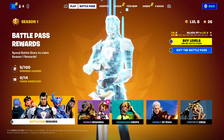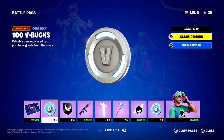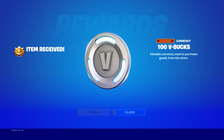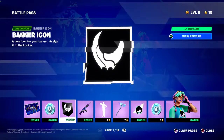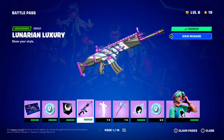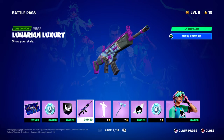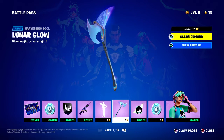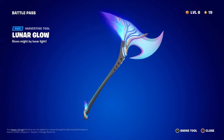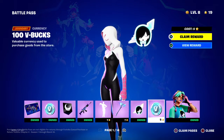Okay, clicking that and going through the Reality Zero loading screen. Hunter V-Bucks — I'm gonna claim this. I'm not going to play the music because I think it's copyrighted, but we've got a banner, icon, rap, and a pickaxe.